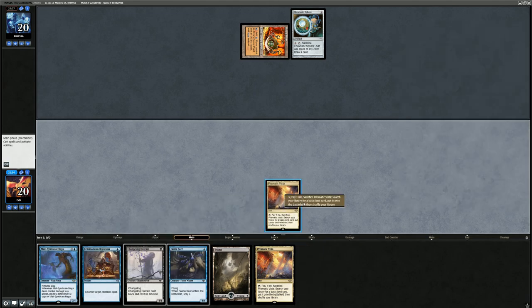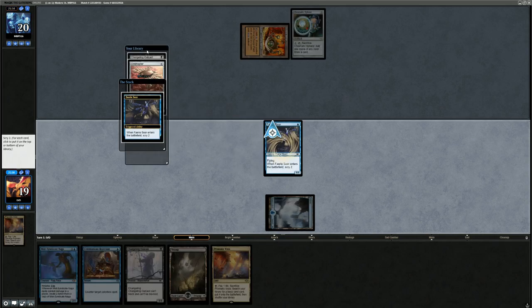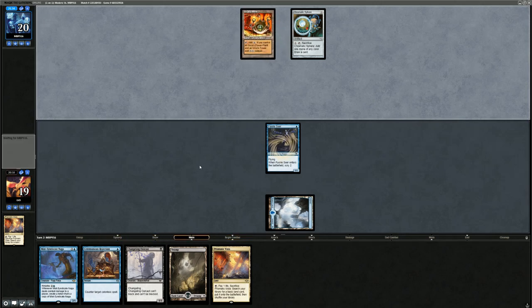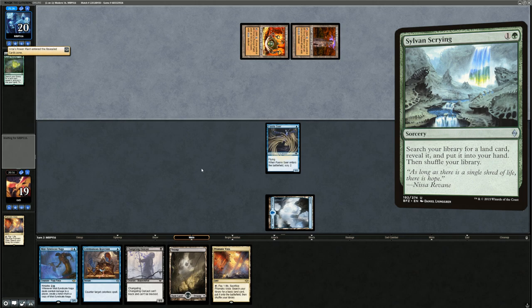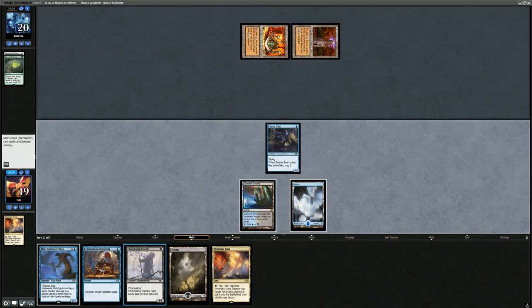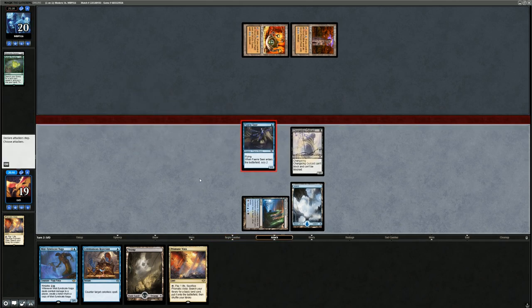They play Mine into Sphere of Resistance. Rejection doesn't counter Sylvan Scrying, so no reason to keep it up — just play the Faerie off an Island. Next turn play Outcast and keep up Rejection unless we scry into something useful. The draw gives us Outcast and Ornithopter; I think we can bottom both since we have enough enablers. They have Tower, green mana, and Sylvan Scrying, so they'll have turn three Tron. We only have Rejection to really protect ourselves.